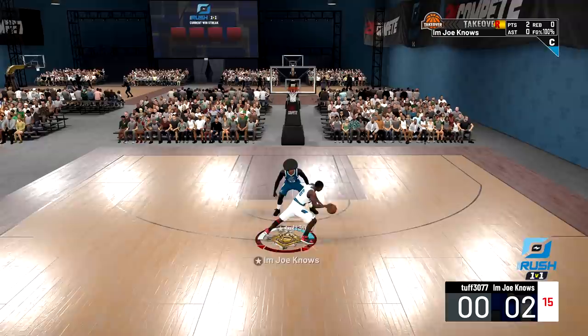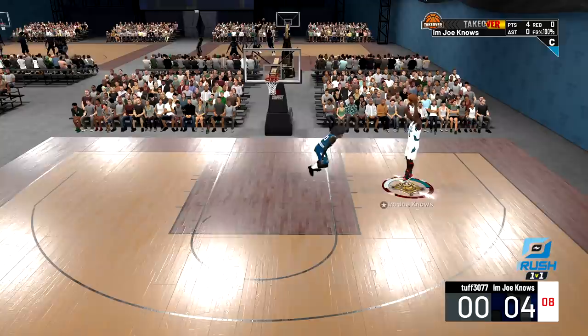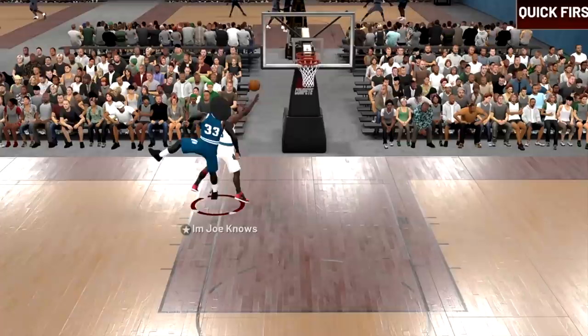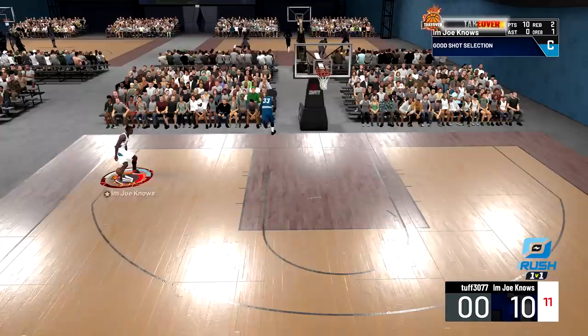First game we're playing against a big man who doesn't respect it. You have to realize MJ is one of the best mid-range players we've ever seen. I went with the young MJ look — with the hair, not the bald MJ. After hitting a couple mid-ranges, our opponent finally decides to step out. We go up and one, finish the layup through contact — classic Jordan, just dominant around the rim and dominant in the mid-range.